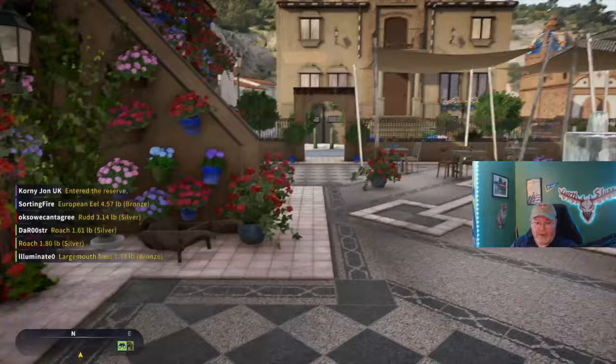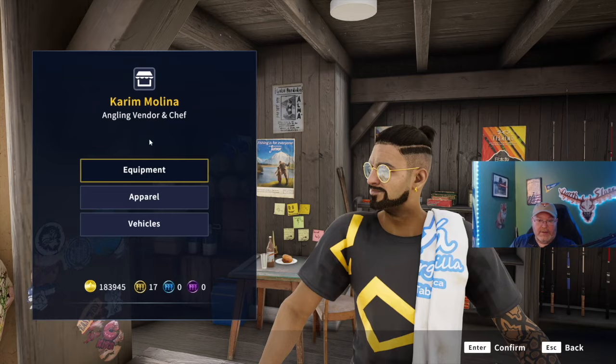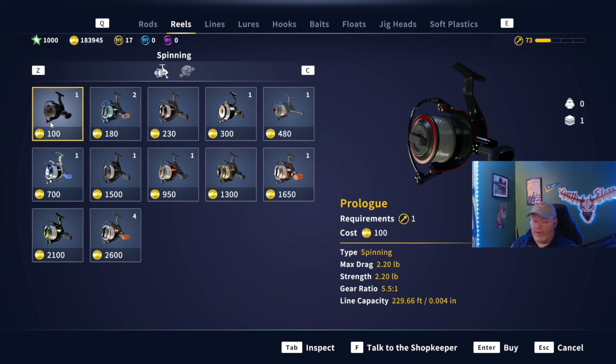All right, so we're going to go over here. Let's just go to buy equipment - we're not going to buy them, but I'm going to mouse over these reels. Let's start with the Prologue. You're going to catch the most fish on the Prologue. That's a 2.2 pound - the smallest spinning reel that you can get. And listen to what all you can catch: seven gear challenge ones and five gear challenge twos. So that's 12 challenges with the Prologue.